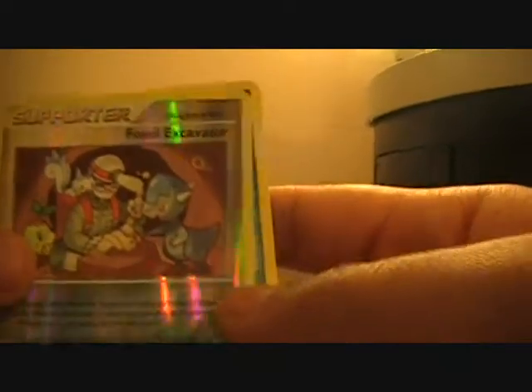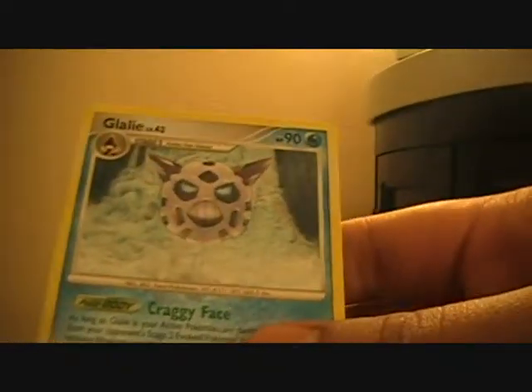Now I'm going to go straight to the reverses and rares. The reverse is the Fossil Excavator, my rare is a Glalie, not holo. My rare is an Electabuzz, my rare is an Exeggutor.